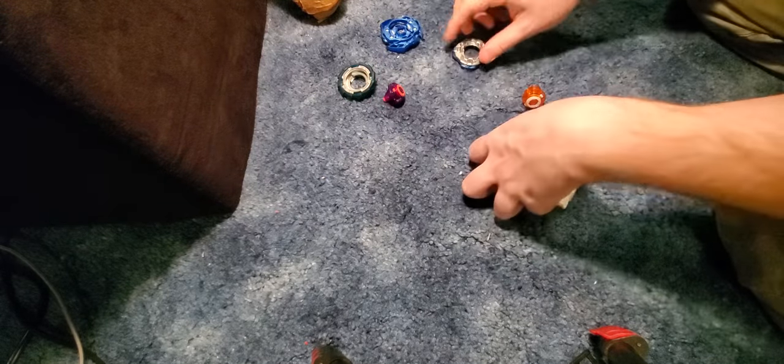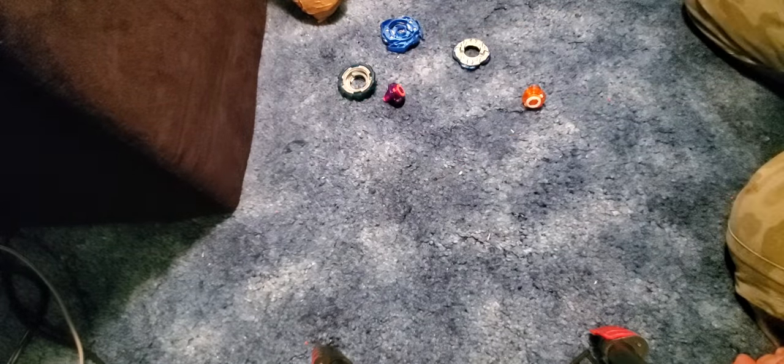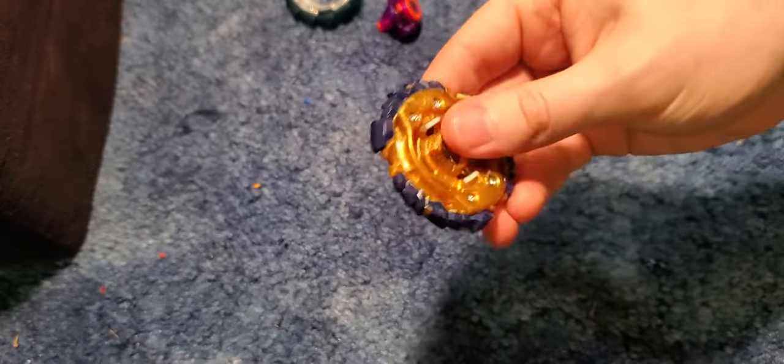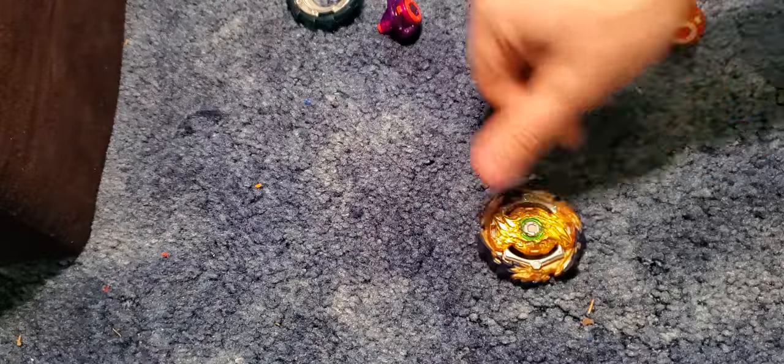Got a nice blue Pro Series launcher with straight ripcords, and the golden Fafnir one. How many stars is our Sting? We got a four-star Sting — we are an excellent individual. Got Wizard — this is actually my favorite Fafnir. I know a lot of people really hate Wizard because of that character, but this was my favorite Fafnir, even though it was kind of junk.